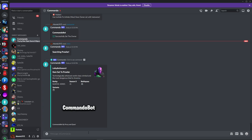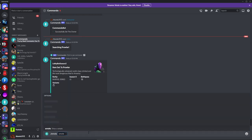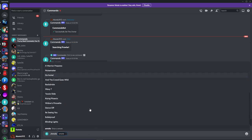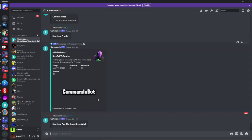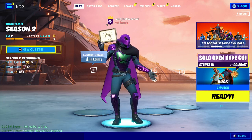Now another really useful command is going to be the emote command. If you type slash emote, you can do any emote in the entire game. So you can just choose one of these, or you can type your own. And then if you just type it in, it will end up doing that command for you. You can see we just got the Crowd Goes Wild emote, and you can use that in your lobby.